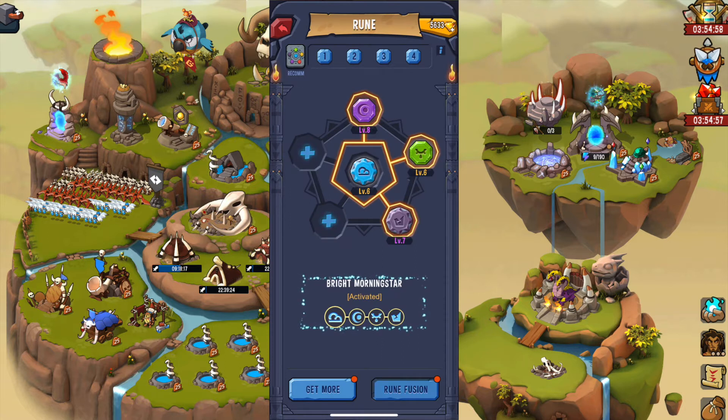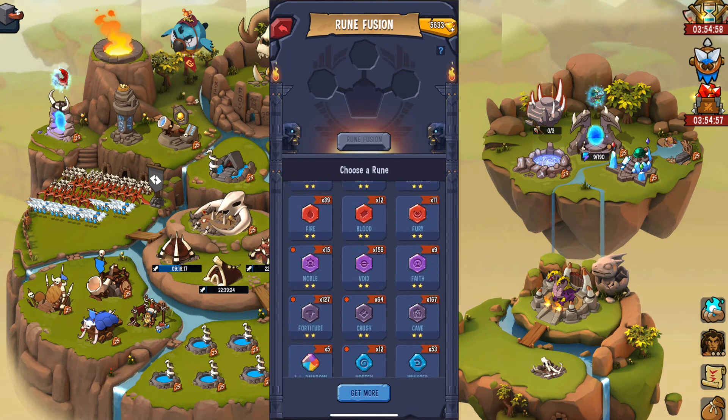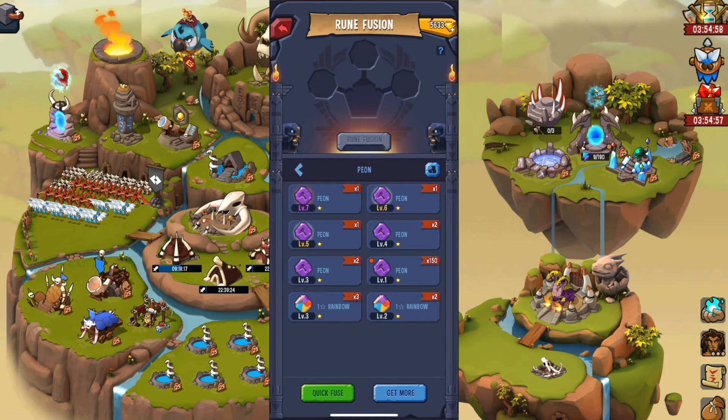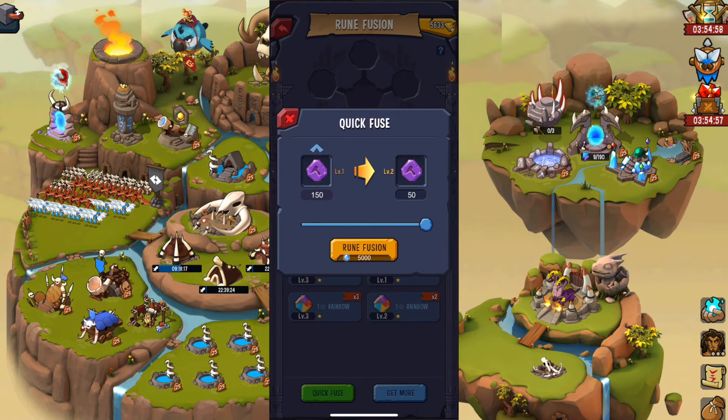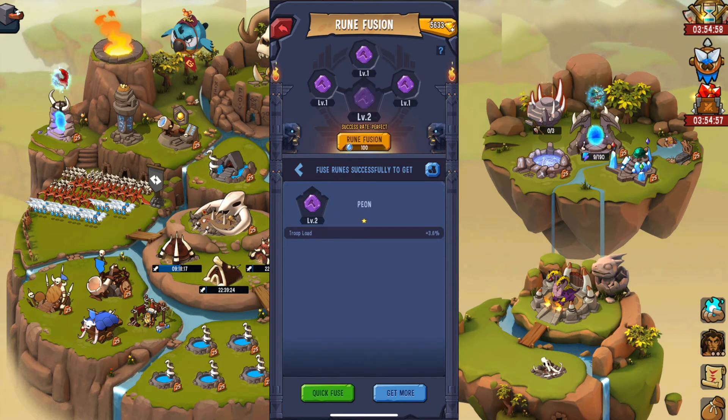Let's look at rune fusion. You can level up your runes for added bonuses by combining or fusing them together. If you click quick fuse it will automatically select three of the same level to fuse them into one with a higher level — plus one level.